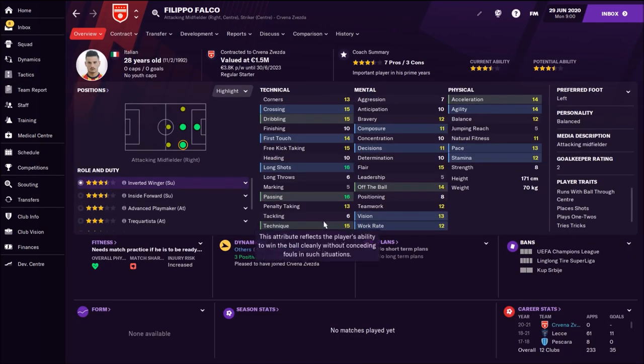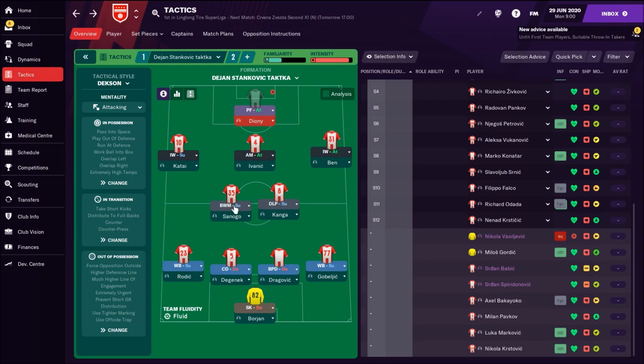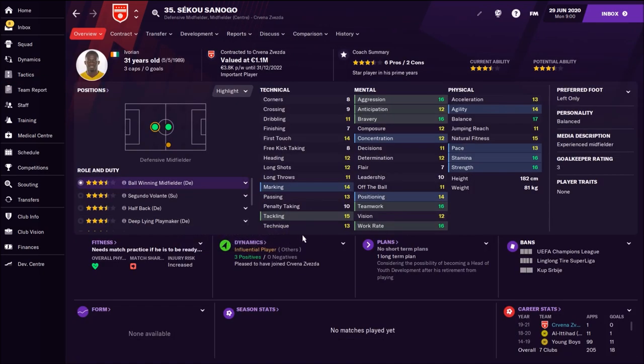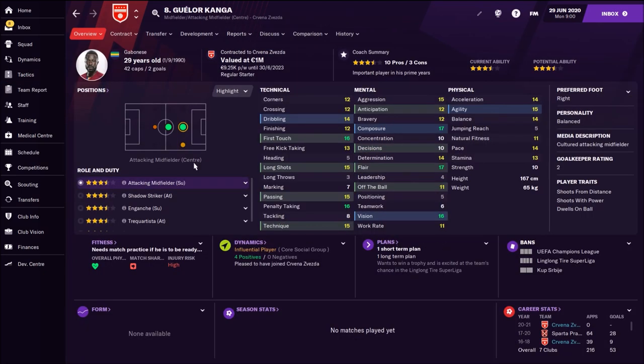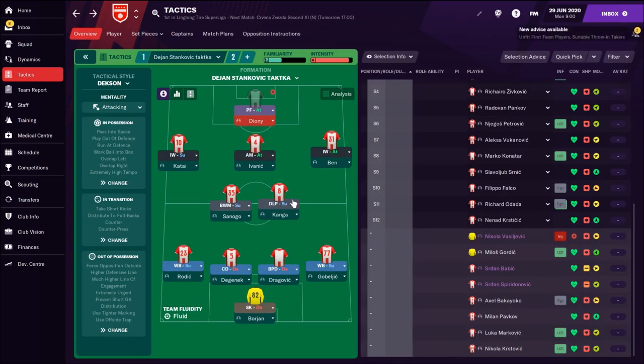On the right side we have Ben, but you can also use Filippo Falco — a very interesting player who came from Lecce with fantastic technical attributes. Then we have the ball-winning midfielder Sanogo. He's very strong, physically dominant, does his job: he takes the ball and gives it to Kanga. Kanga is playing as a deep-lying playmaker or roaming playmaker. He's everywhere, starts most of the actions, has great passing skills and vision. Kanga is the key player in the middle who organizes everything — deep-lying or roaming playmaker are the two best roles for him.